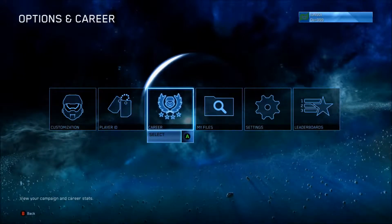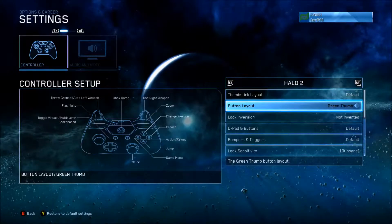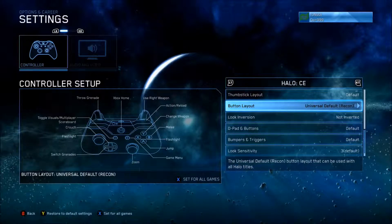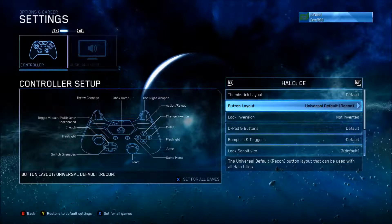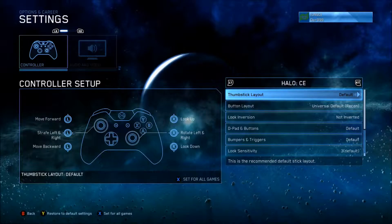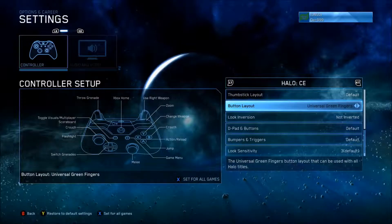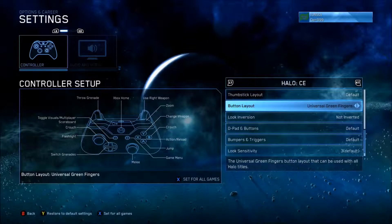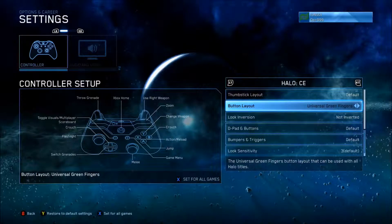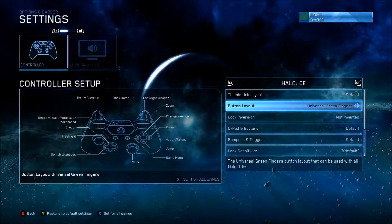Alright, I think we're ready. Well, we're not, because we need to customize our controls. I'll make this its own separate video — customizing in the MCC collection. Universals are the controls that go across all games. Let's use Green Thumb for everything — I've always selected that for my playthrough, as it's universally my favorite control scheme in all the games.